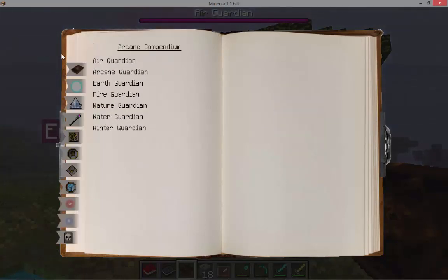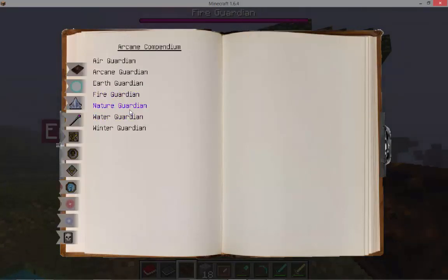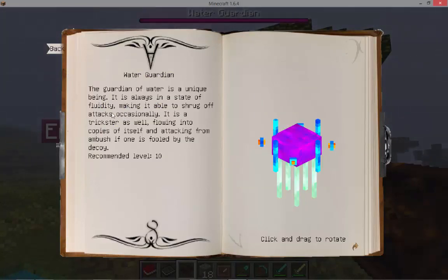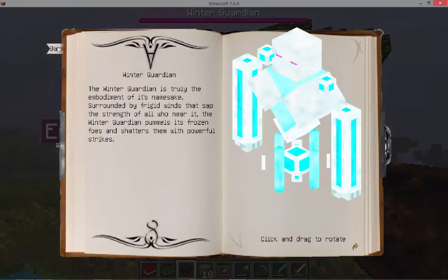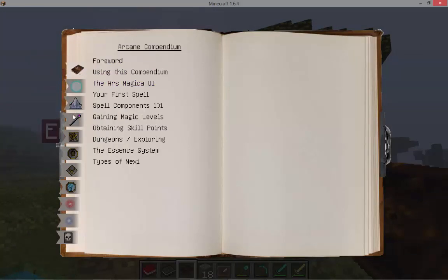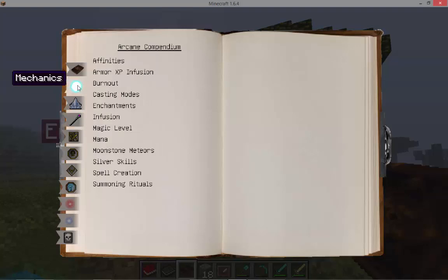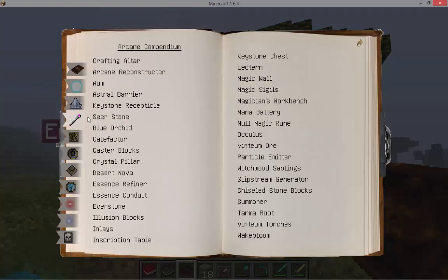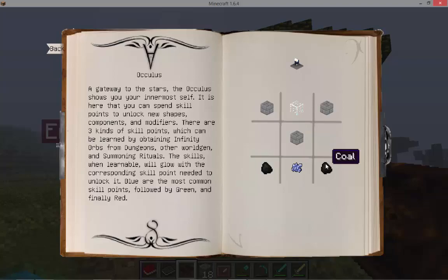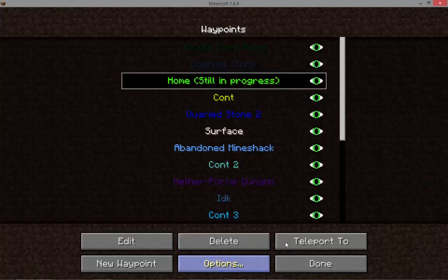Bosses: we have the Air Guardian, the Arcane Guardian, the Earth Guardian, the Fire Guardian, the Nature Guardian — that's creepy — the Water Guardian, and the Winter Guardian. Now what we're actually going to do is try to make our first spell. We need an Oculus, a scripture table, and a crafting altar. We need stone bricks for the Oculus. Now we're going to cancel and go home.